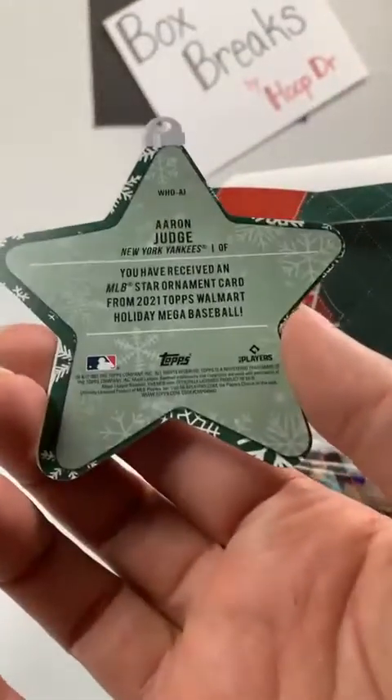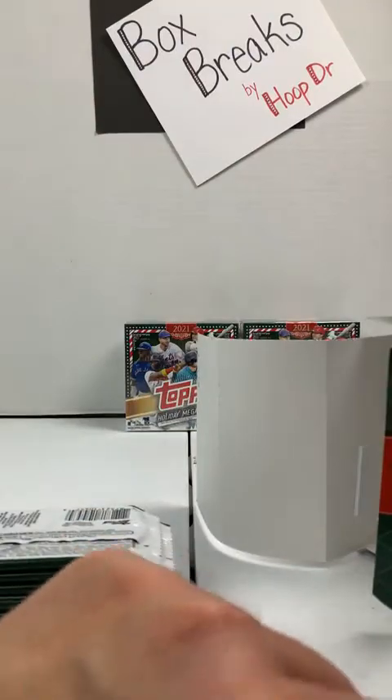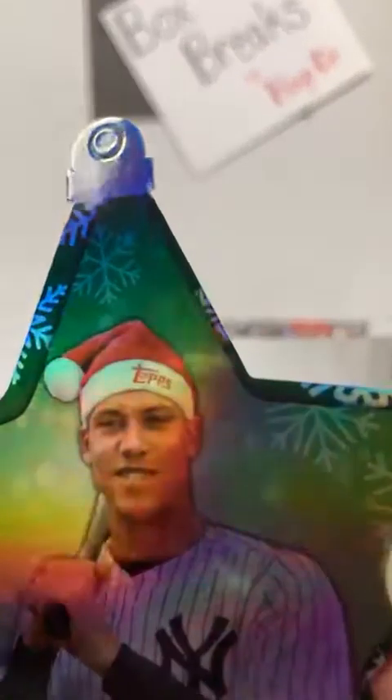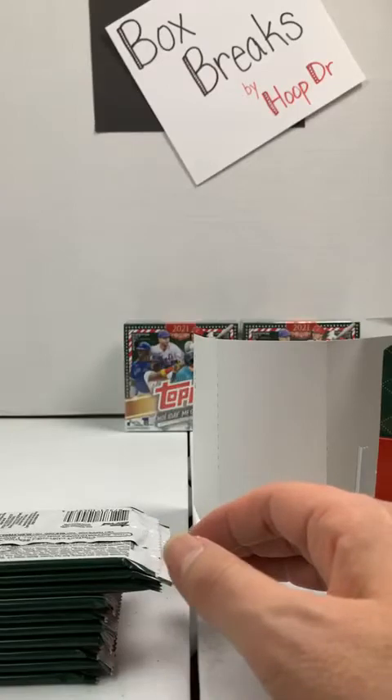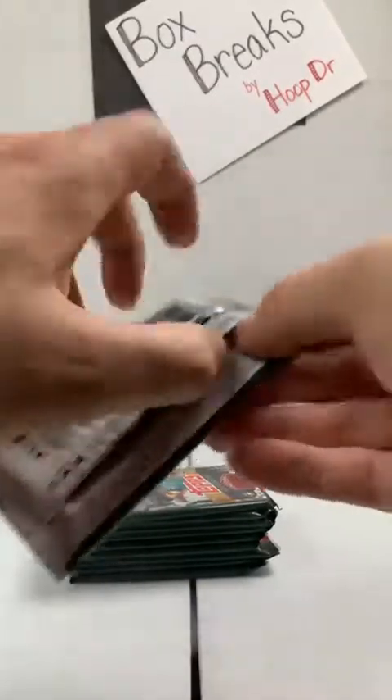Ornament time. No tab. New York Yankees strike again — Aaron Judge. We kind of have the same centering, so maybe we're not looking at any big problems there. Second ornament to the Yankees out of three boxes. And I found the tab — let's see if they'll stick back in. New York Yankees, Aaron Judge, with the tab.